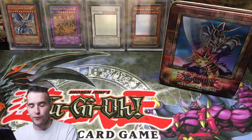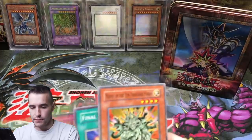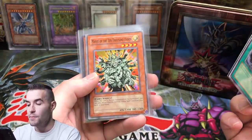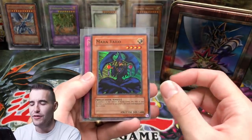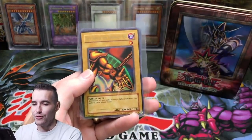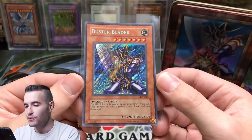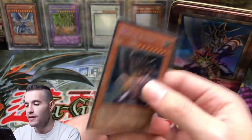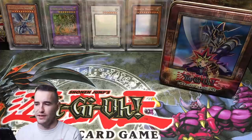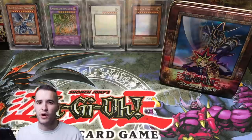2003 Buster Blader tin came through for us. Overall, including our four extra packs: Final Countdown — good common; Manju — great common; Maha Vilo Super Rare with that weird line on the back; Magic Jammer Ultra Rare from Metal Raiders; Left Arm of the Forbidden One Ultra Rare from Legend of Blue Eyes; and the Epic Secret Rare Buster Blader, which looks really awesome — too bad the back is scuffed but it'll look good in a binder. Overall a pretty awesome tin opening. We definitely lost money — that's just how it goes opening a 2003 tin. Hope you guys enjoyed it, hit the like button!